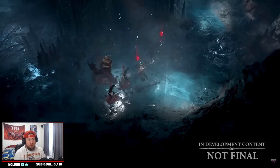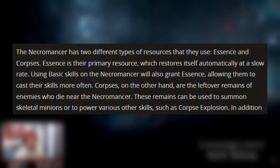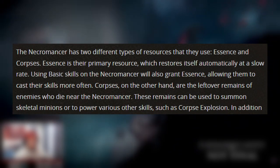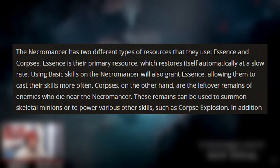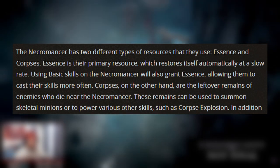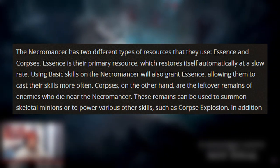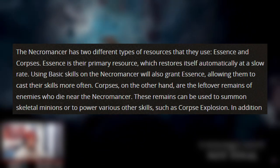The Necromancer has two different kinds of resources: Essence and Corpses. Essence is their primary resource, which restores very slowly. Corpses are the leftover remains of enemies you've killed — you can use those to summon skeletons or use other Necromancer powers. It's the same theme we've seen in the past, which is really cool.